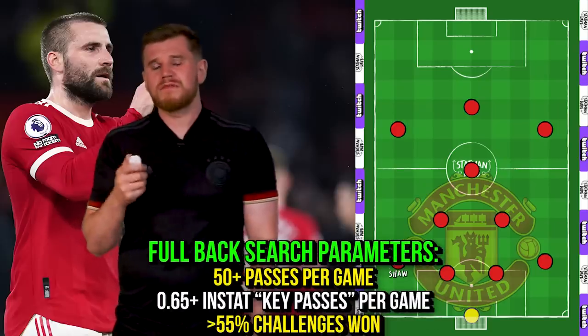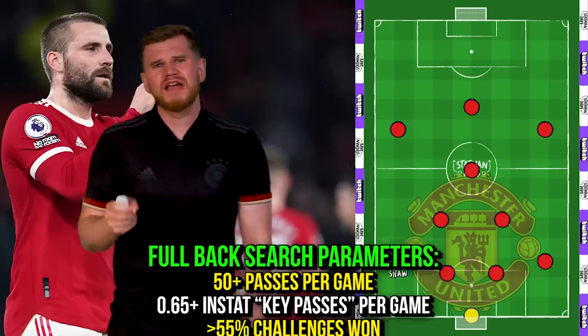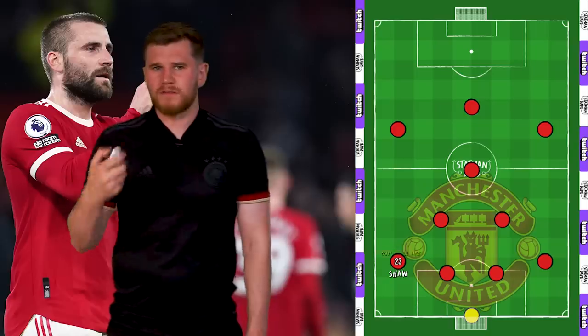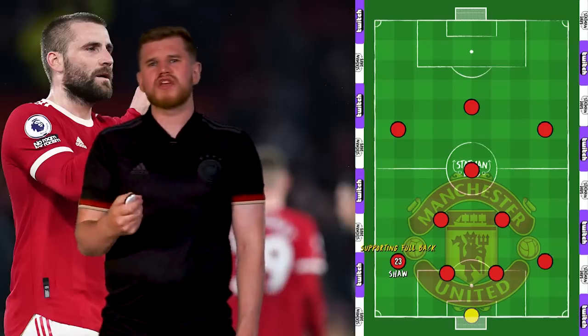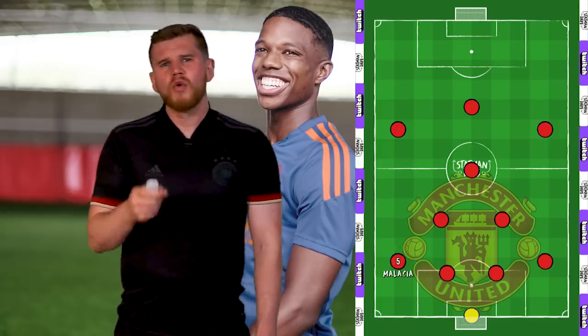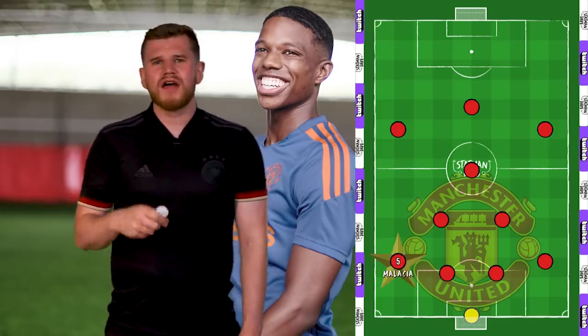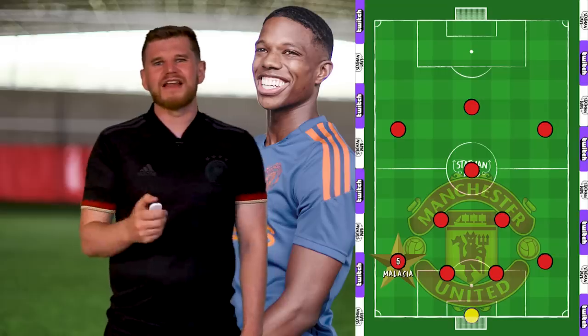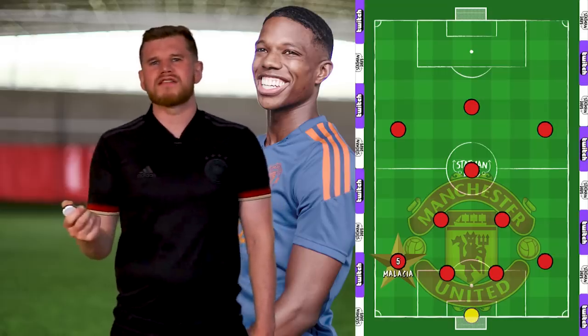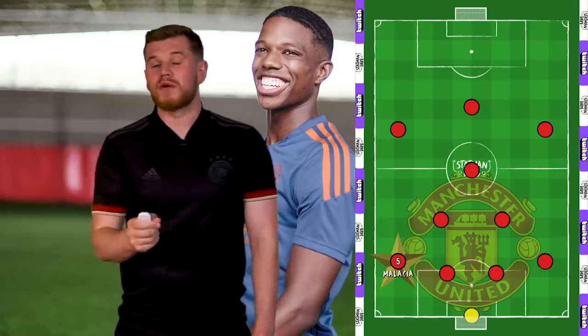Statistically, Shaw appears in the same search as Malacia on Instat when looking for ball-playing left-backs. He also plays his best football in a support role, and this new competition could bring the best out of the England international. That being said, Malacia will be a mainstay at Old Trafford for years to come under Eric Ten Haag — a combative, tactically intelligent, and technically superb left-back signed at a cut price. It's very easy to see why Ten Haag wanted the 22-year-old.